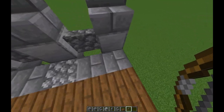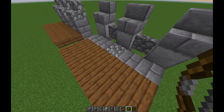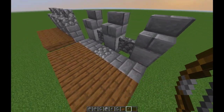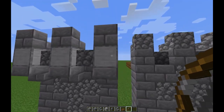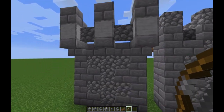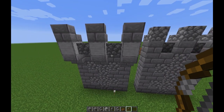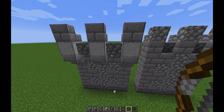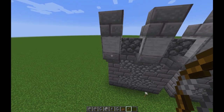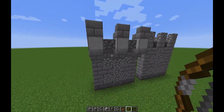Another advantage is that because you've created this overhang, you get some extra space on the platform of the wall, which is always a plus. It does take more resources to create because of the additional stairs - you need to extend the crenellations of the wall forwards by one block.